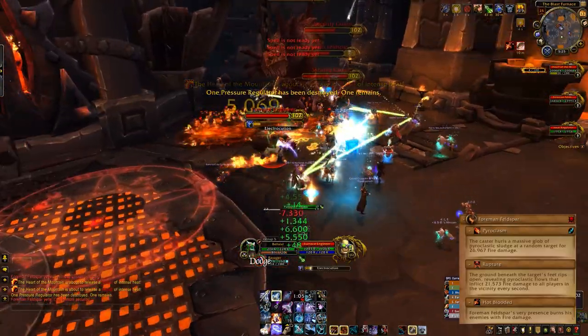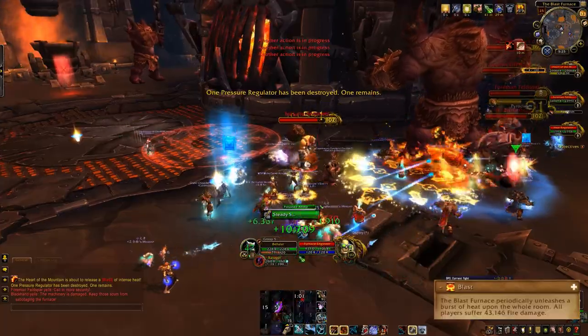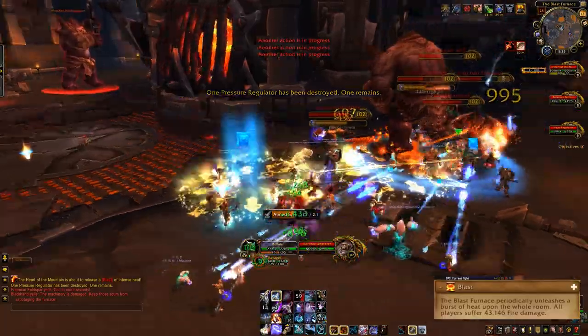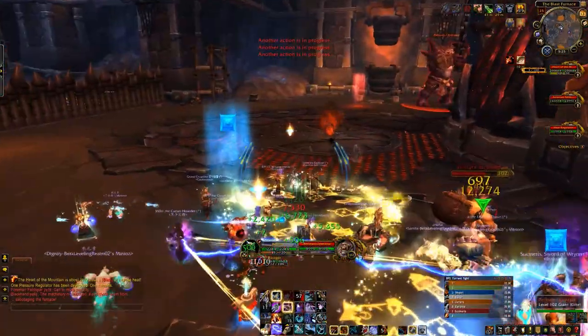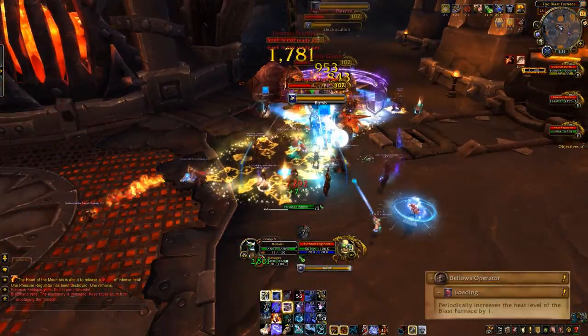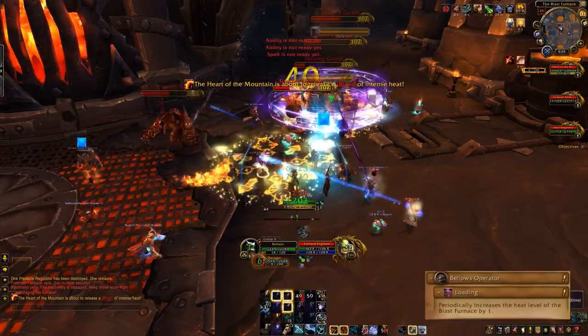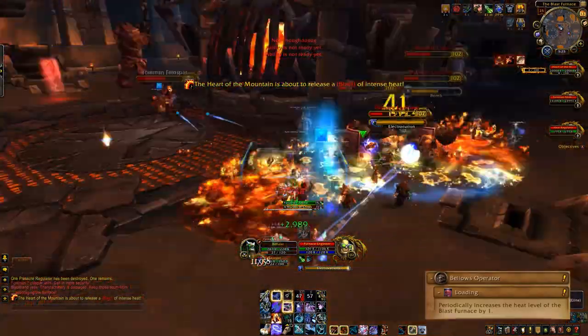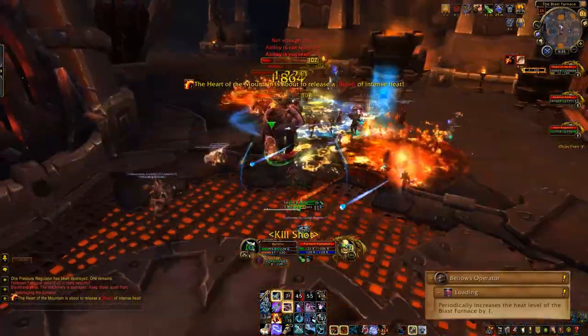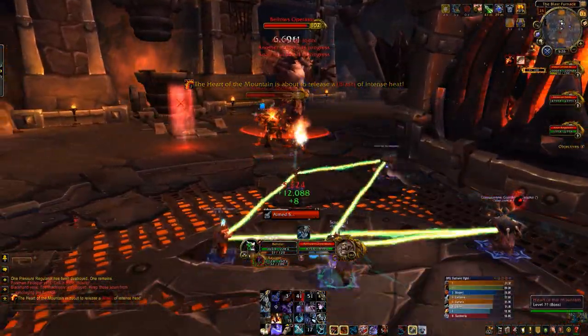The very first thing going on — you just saw that happen a few seconds ago — is that the furnace does this pulsing AoE that deals damage to everyone. There's no way of getting around that; it's something the healers will have to deal with. You can also see these bellows operator guys — they pump up the furnace and give it more heat, which is tracked by a bar on the top right of the screen. That heat is very bad, so you want to kill the bellows operators so it doesn't stack up to the point where your whole raid is just dying.